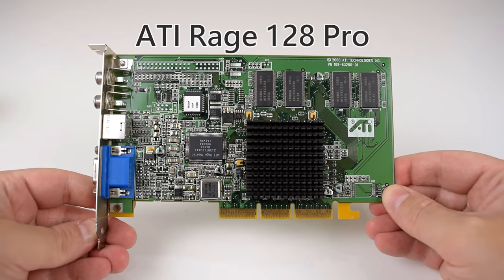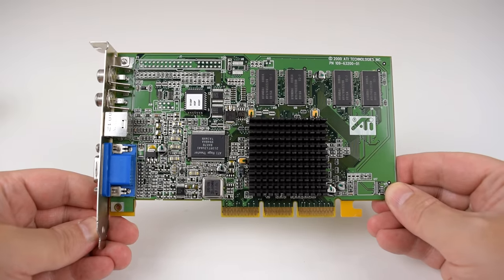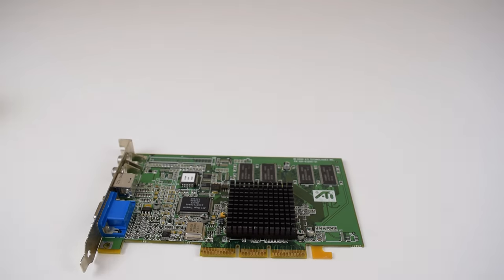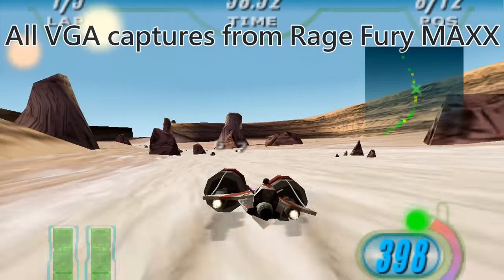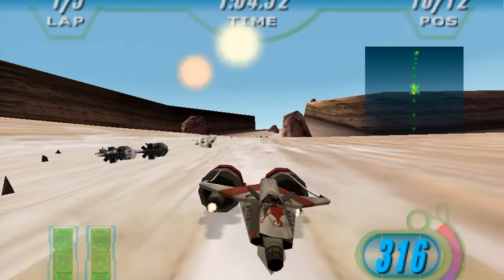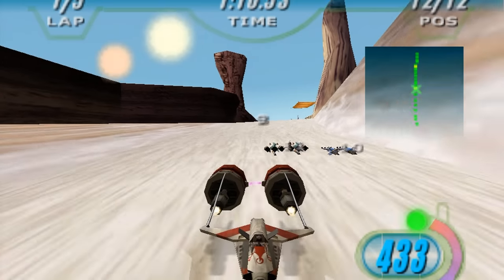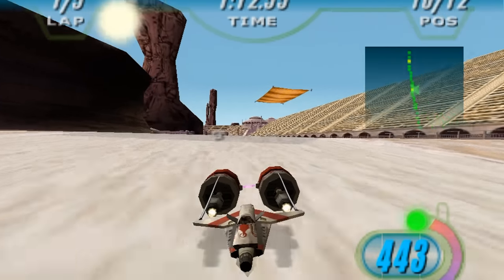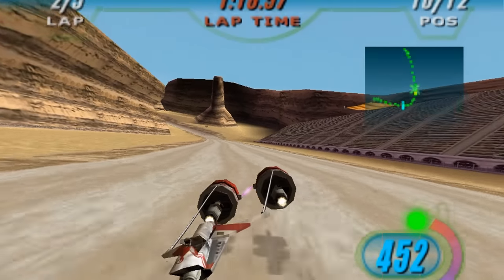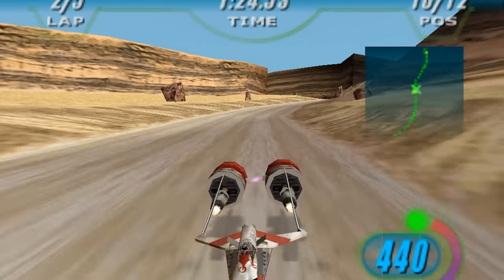Before this card launched, ATI's top dog was the Rage 128 Pro, and while it was a solid product, it wasn't able to beat the competition from 3DFX, NVIDIA or Matrox. ATI was very keen to compete in the enthusiast sector, so they simply took two Rage 128 Pro chips and created this dual-chip graphics card monster. The Rage Fury Max uses alternate frame rendering technology — basically an early version of Crossfire where the video chips on the card take turns rendering frames. So join me in this video and let's find out how this card compares.